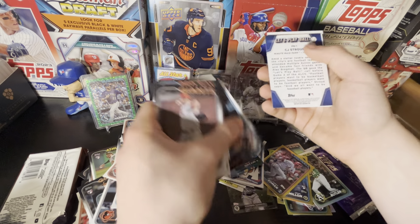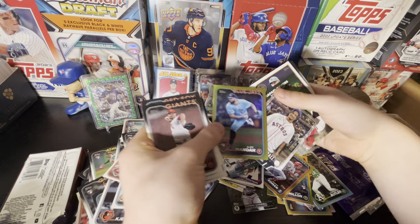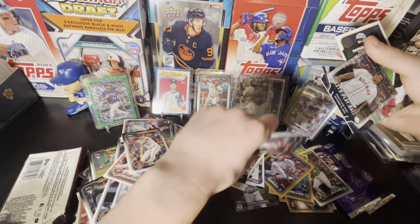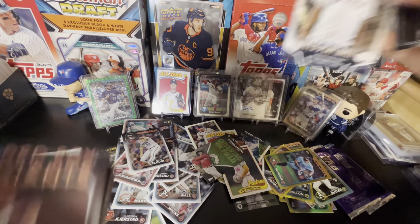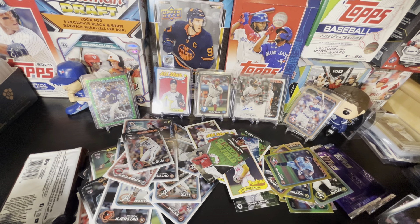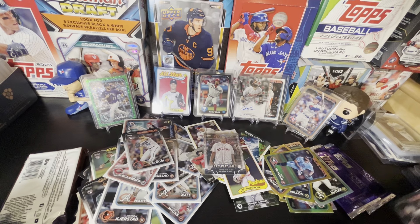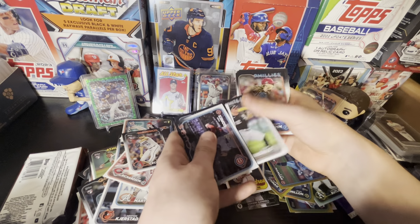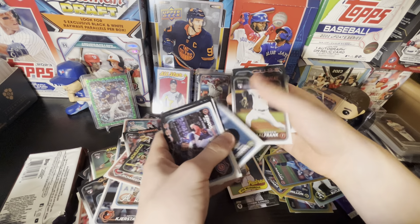Let's play ball — CJ Stroud, this is a First Pitch card. CJ Stroud first pitch there with Devers and Joe Musgrove. I was looking a couple days ago — the Victor Wembanyama auto was up to like 60 bucks on auction, so this CJ Stroud First Pitch might have some value. Someone's gonna pull a nice dual auto there and they're gonna be really happy.